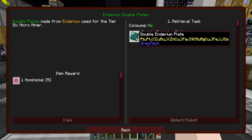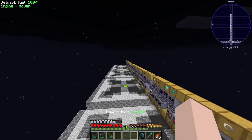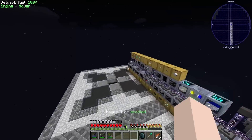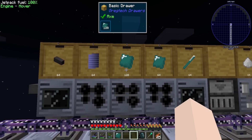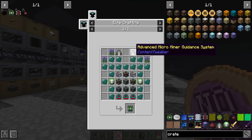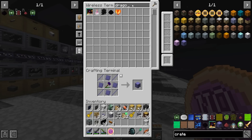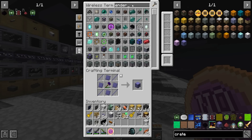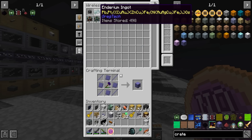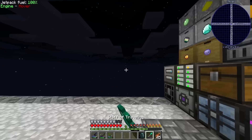Our first task is to get enderium double plates. I think I've already automated that in the HV line - oh wow, enderium double plates, achievement get! Now we're ready to craft the tier 6 microminer. Look at this - it's going to cost so much enderium. Good thing I think we have a lot of enderium. Let me check the system - we got like 500 ingots. We'll start by making a pattern for this guy.